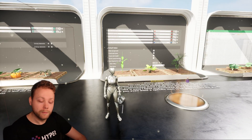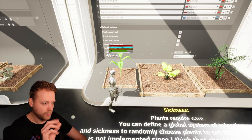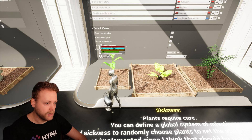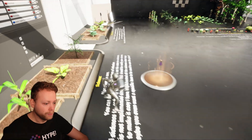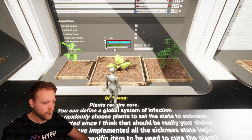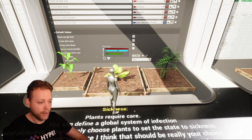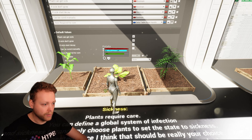We can also simulate sickness — you can see the virus icon on the current plant, meaning it is sick. Even though it has water and fertilizer, it is not able to grow. What we can do is equip a plant cure, walk towards one of the sick plants, and click the left mouse button. Now we have cured the plant and you can directly see it is able to grow again.